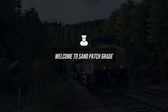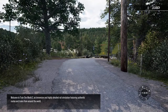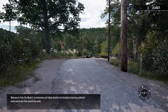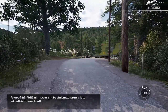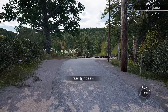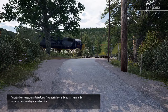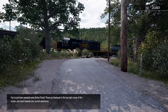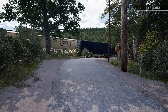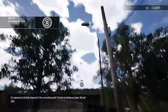Welcome to Sand Patch Grade. Welcome to Train Sim World 2 — an immersive and highly detailed rail simulation featuring authentic routes and trains from around the world. You've just been awarded some action points, displayed in the top right corner of the screen. These count towards your overall experience. It is necessary to be fully observant of the surrounding world.